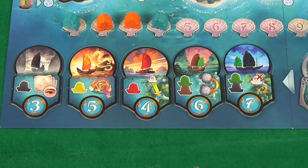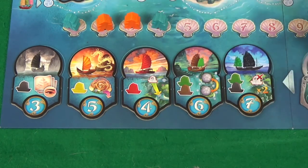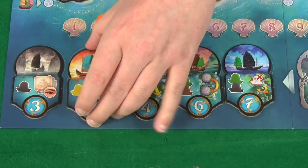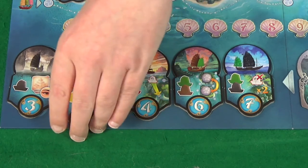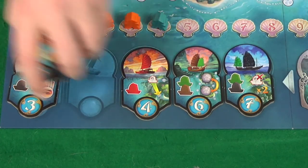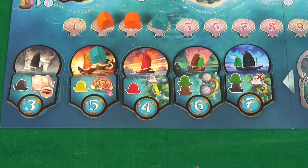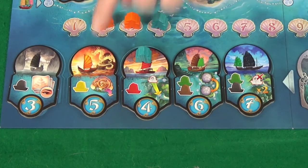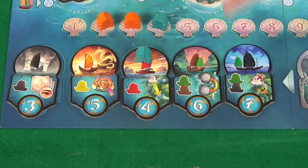When choosing a fleet tile you'll pick from the five face-up options — not the face-down options. You'll take your meeple, place it on that tile, and take the tile and place it in front of you. This means that as we progress through the round, the options are narrowed for the later players. This fleet tile will dictate a few things: for example, going here would get you a red ship; here you get yellow, black, a green and a brown; and here a green and a black.